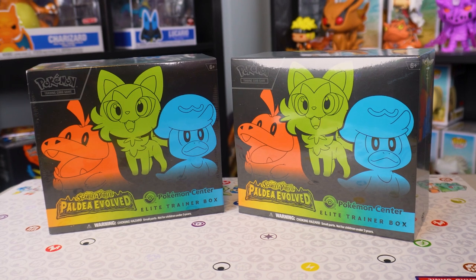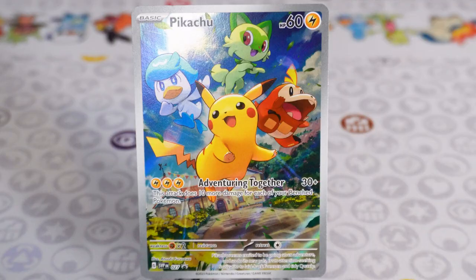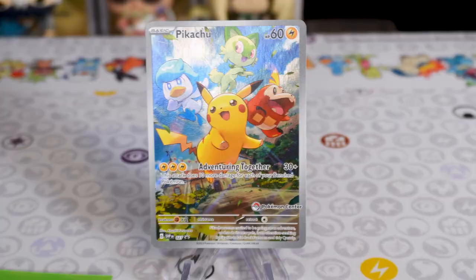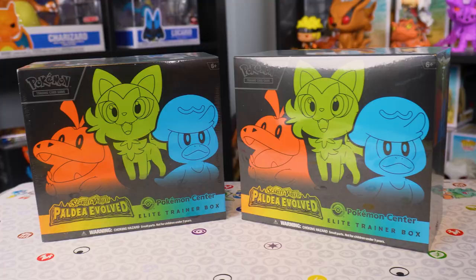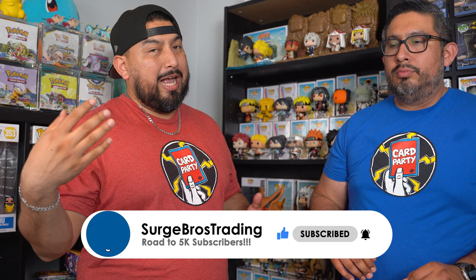What's up SBT gang, today we're going to be opening up a Pokemon Center exclusive Elite Trainer Box from Paldea Evolved. Each one of these comes with two promo cards — one with the Pokemon Center stamp, one without. It comes with 11 packs. Now let's rip these open and see what we can get. This set comes with a bunch of beautiful secret illustration rares.